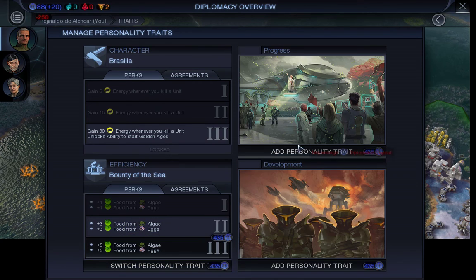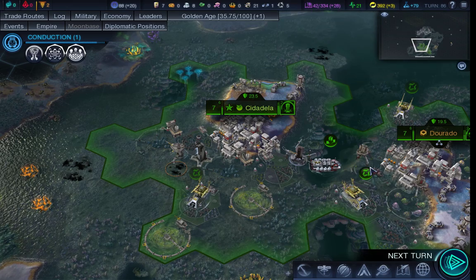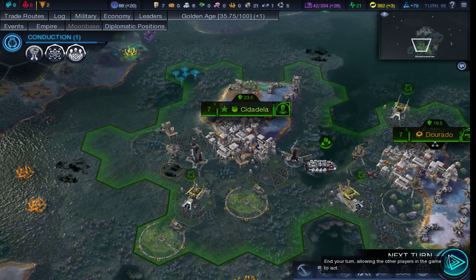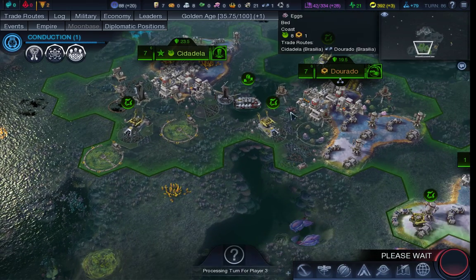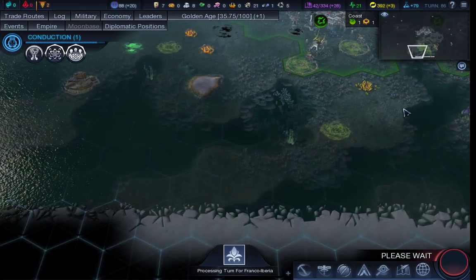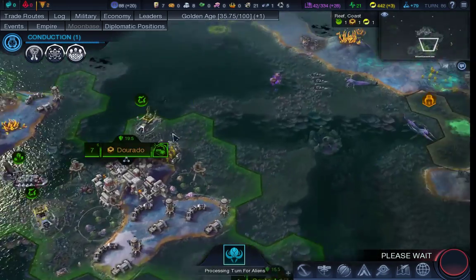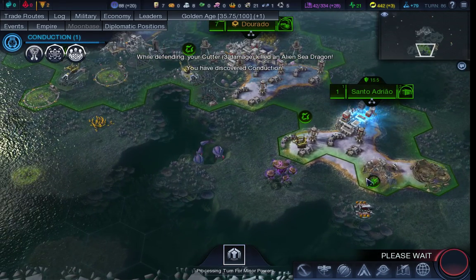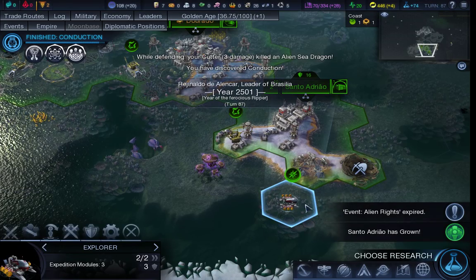Manage my traits and upgrade algae to plus 3 food — so that's 6 from algae and 8 from the eggs. Shell is rather useless to me. But this is kind of swings and roundabouts — I could have had more from the algae or more from the shell. But considering I can see more algae than shell, I think it's a trade-off I'll have to live with.